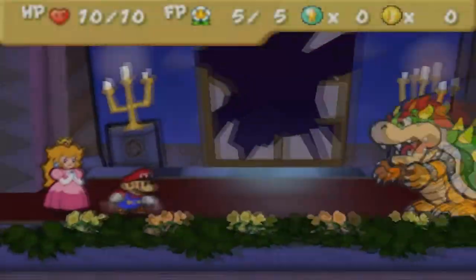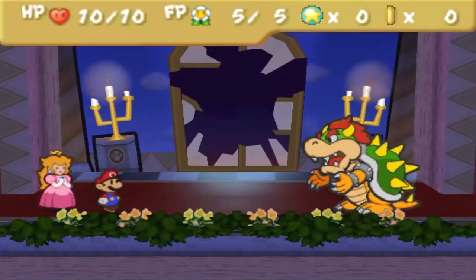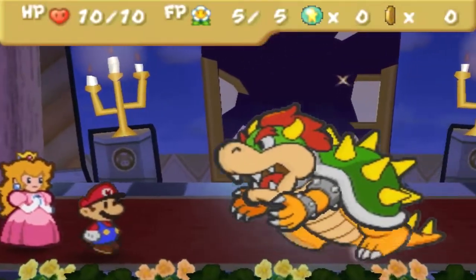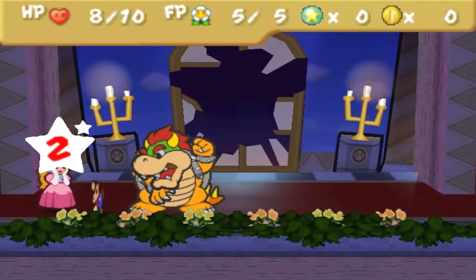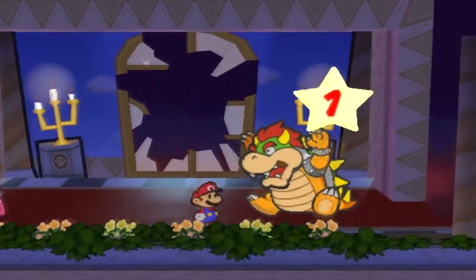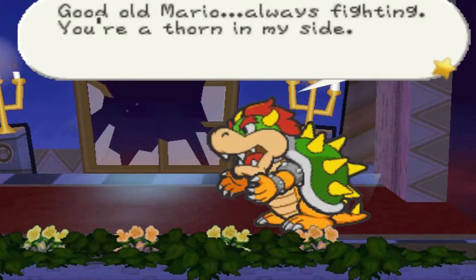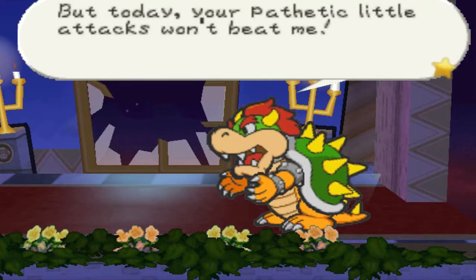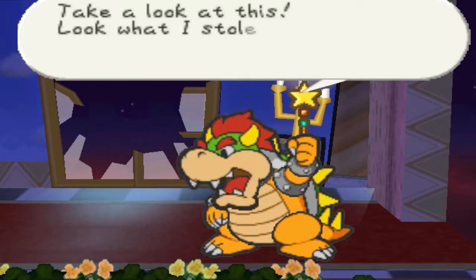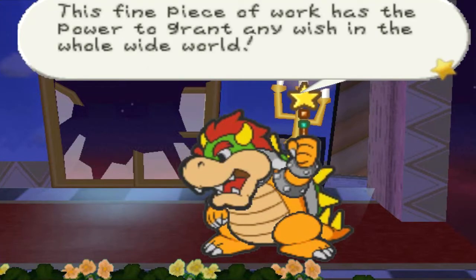Alrighty, here we go — here's our fight with Bowser. Mario, you can do it! Let's go ahead and jump on this guy. Look at that damage — maximum power. Two damage — that's disgusting. Good old Mario, always fighting — you're a thorn in my side. But today your pathetic little attacks won't beat me. Take a look at this — it's the Star Rod, stolen from Star Haven. This fine piece of work has the power to grant any wish in the whole wide world.